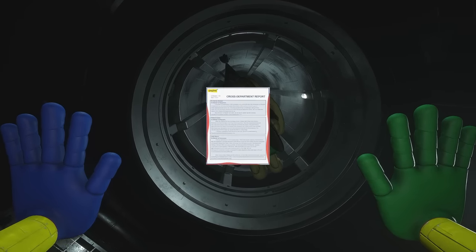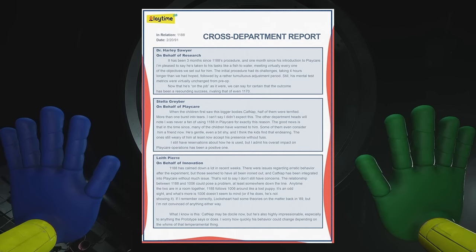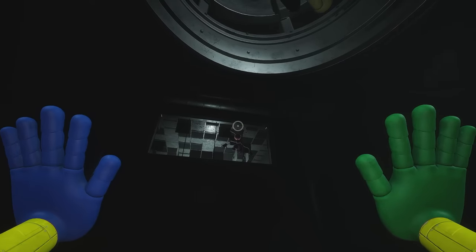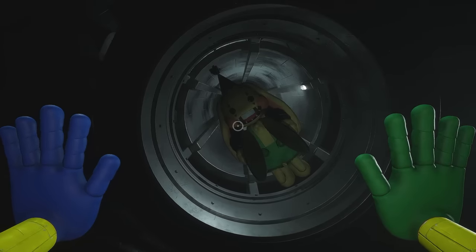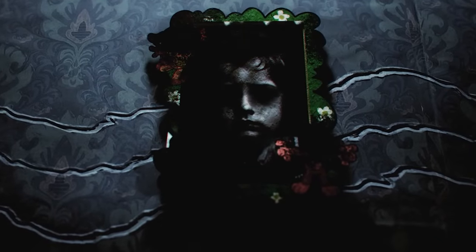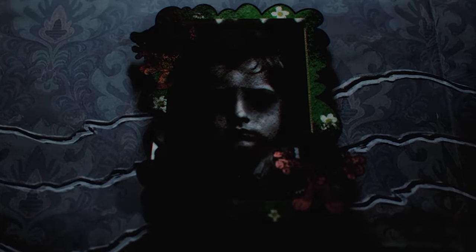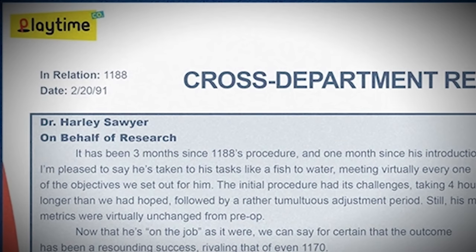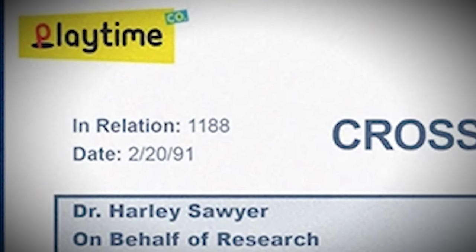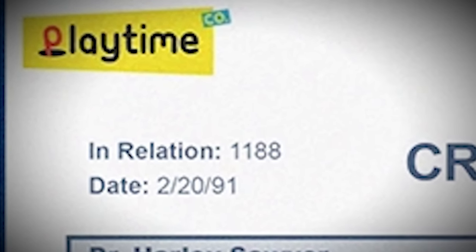Finally, we have a cross-department report submitted by three different Playtime staff members. This report talks in detail about Experiment 1188, Catnap, and his integration into the Playcare. As we read this report, keep in mind that Catnap almost certainly contains the consciousness of Theodore Grendel after he befell that tragic accident. Cross-department report in relation to 1188, date: 20th of February, 1991.